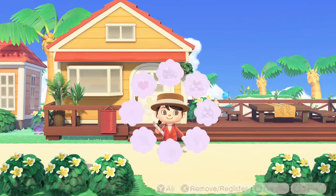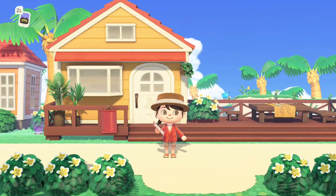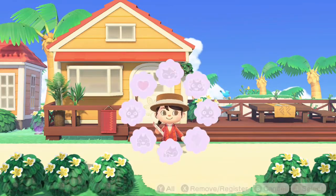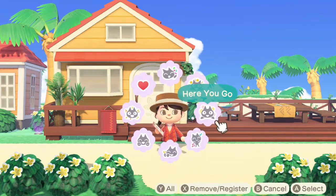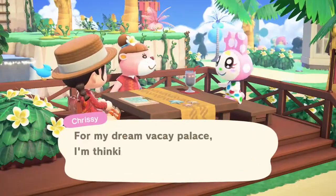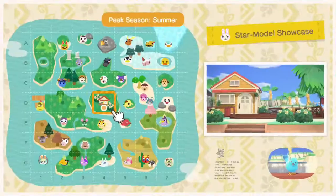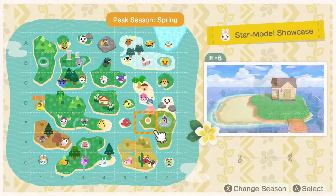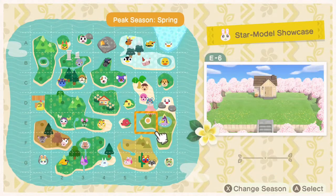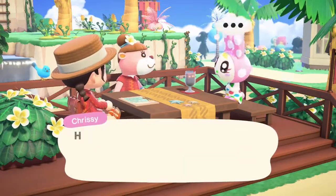I'm really excited to get going on this build. I was thinking it might be fun to do a build for one of the rabbit villagers. I didn't see anybody great on the beach, so I'm thinking we might have to pop some amiibos in and do a build for Chrissy — and what would be even better than adding Francine as well? They're just an adorable pair of sisters.